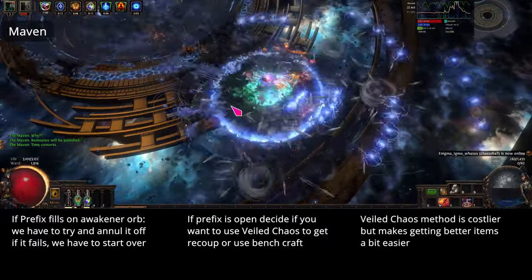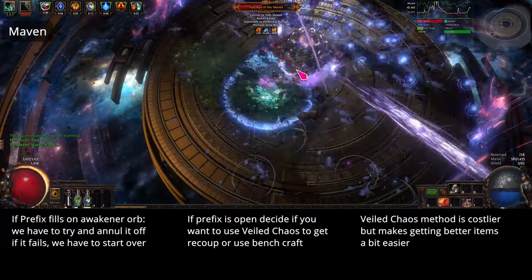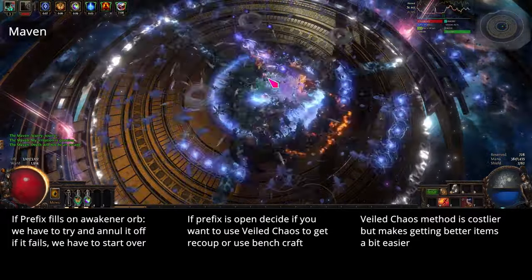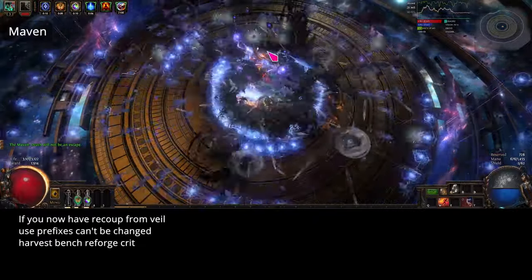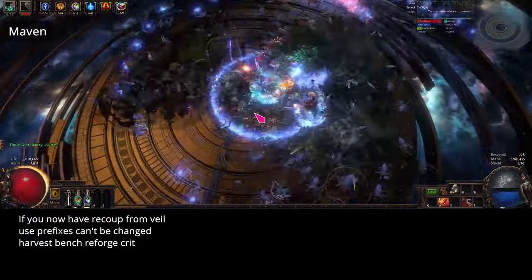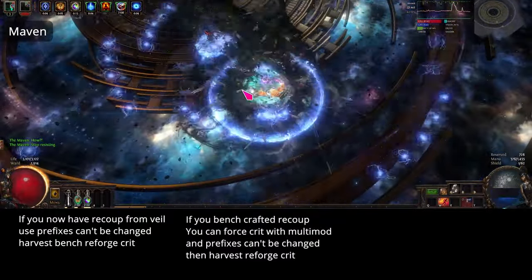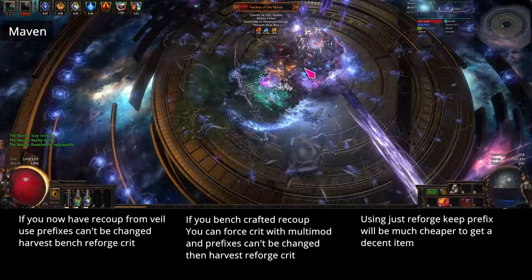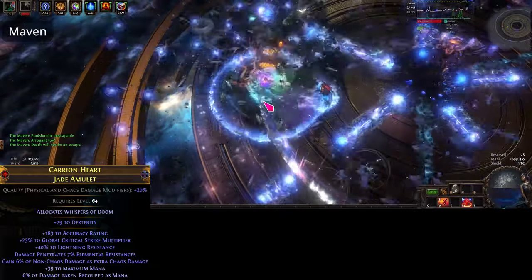If you go with the veiled method, this will be costlier to do up front, as when you hit the prefix veil and it's not recoup, you're trying to annul it off, and if you fail, starting over. But this does make getting the item to better standards a bit easier and cheaper for the remaining part. If we get an open suffix with two good mods, we can bench craft something on as our bench isn't consumed by the prefix. If you did go with the veiled recoup method, we'll be doing prefixes can't be changed and a harvest bench for reforge crit to try and force a crit multi roll on the suffixes. You can also do reforge keep prefix bench and just see what you get. If you didn't go with the veiled recoup method, the only way we can do the reforge crit bench is using multi-mod and prefixes can't be changed, which is costlier per attempt, so just using reforge keep prefix is probably the best choice. After a couple reforge keep prefix, I hit a T4 crit multi and a T3 resistance, and this was good enough for me for now.